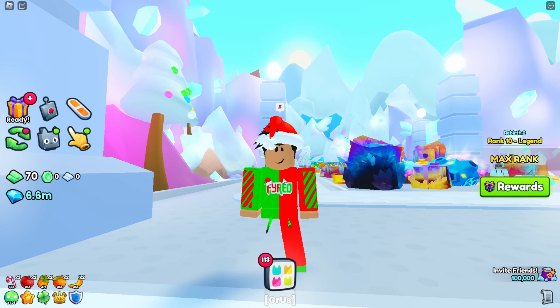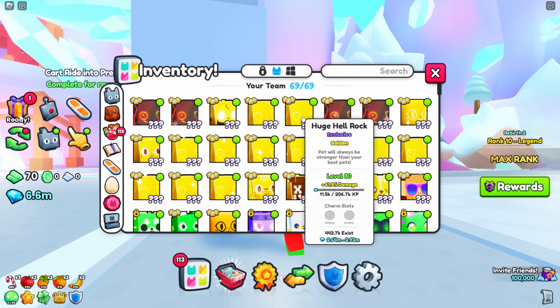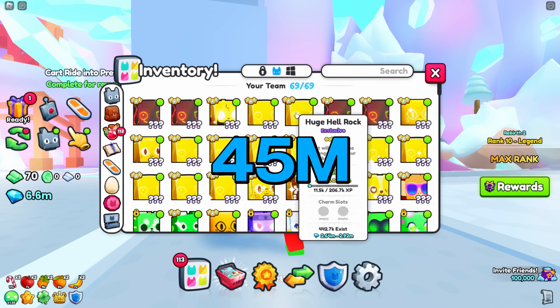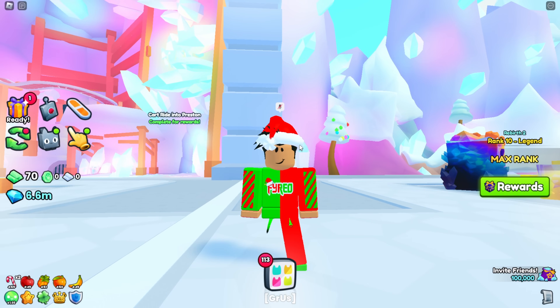Things can rise higher than the economy. For example, let's say this huge hell rock is 3 million gems and the economy goes up 10x in five months — that means the hell rock would be worth 30 million gems. But if it's a rare pet, instead of 30 million it could be 40 or 45 million. So on top of the economy rising, you're making 15 million extra, meaning in the long run it is a true investment.